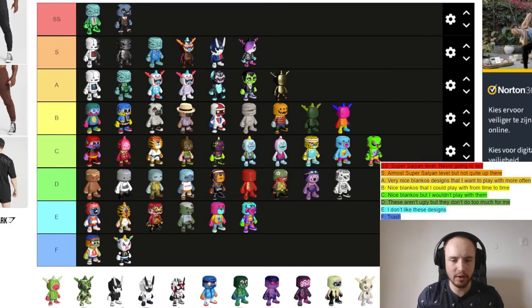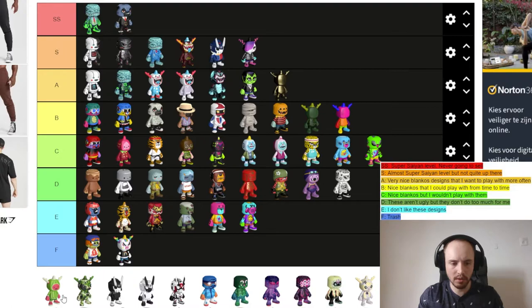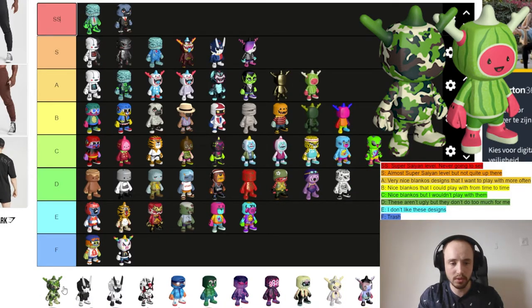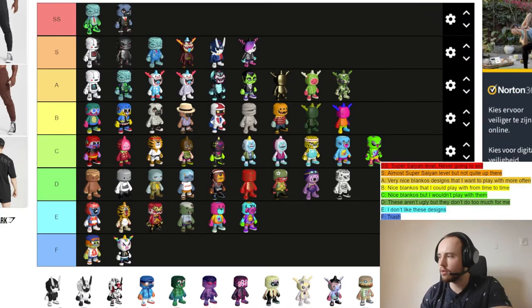Next up are Blankos made by Mark Jones. Mark Jones is mainly a painter and does photographic designs as well. He made Walter Maloney and Camo J. I like these designs — Walter Maloney I'll put in A tier, and same for Camo J.